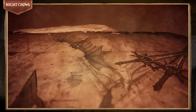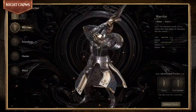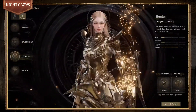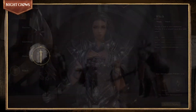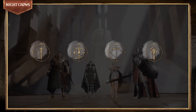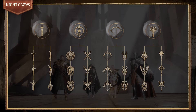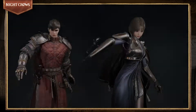In Nightcrows, there are four class types and eight subclasses. Nightcrows may choose among the initial classes of Warrior, Swordman, Hunter, and Witch. There are two subclasses for each initial class, and three promotions for each subclass allow each initial class to become even more specialized and powerful.